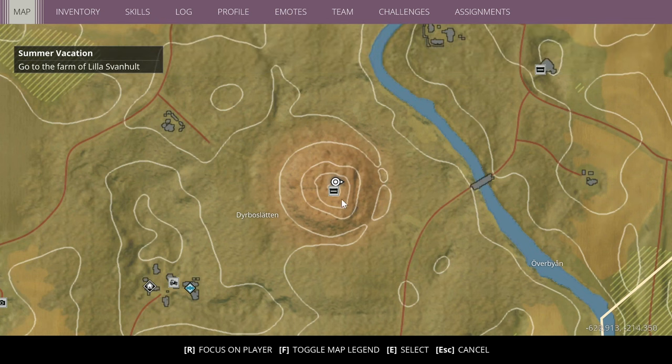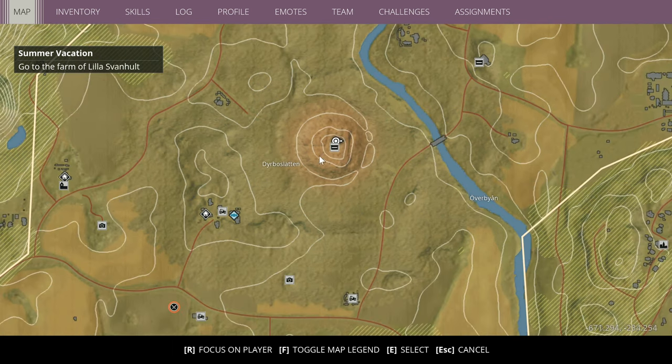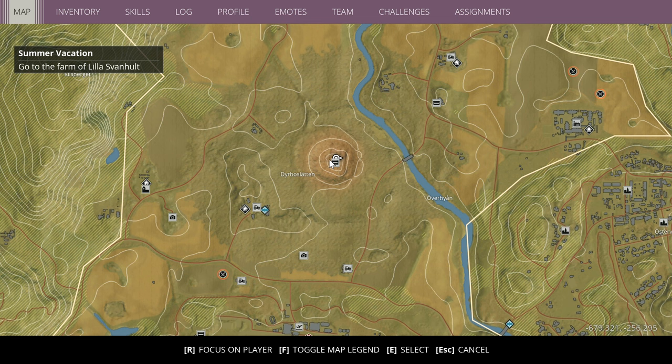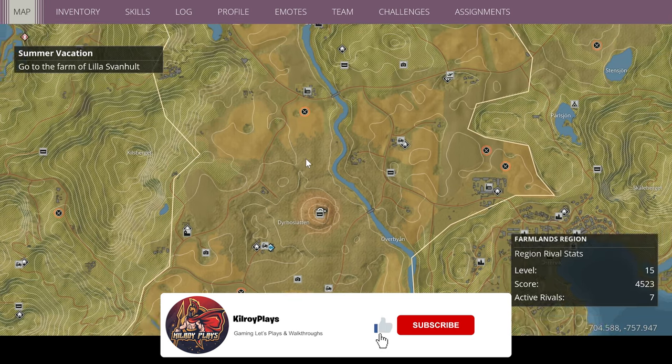So you want to come to this location over here. It does say it is unknown. It's just a little bit away from the Stora safe house, but the exact coordinates are negative 598 by negative 287. It is in the farmlands region. It's not too far away, it's kind of like in the middle.